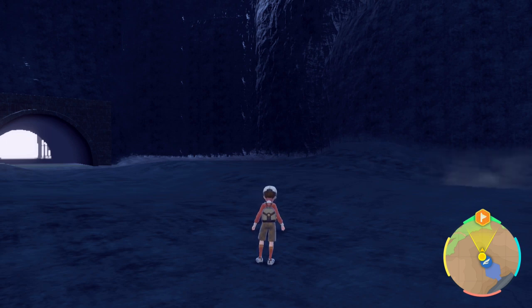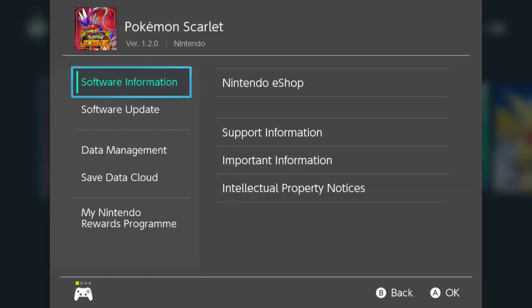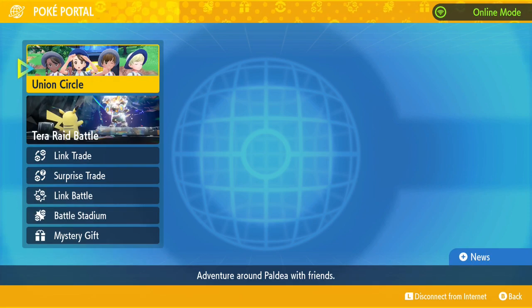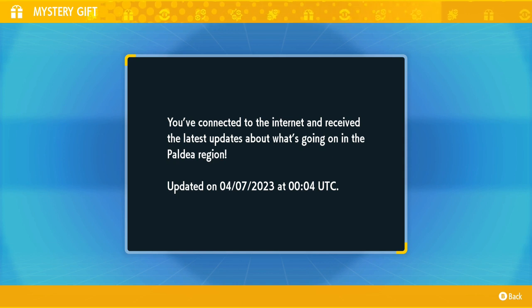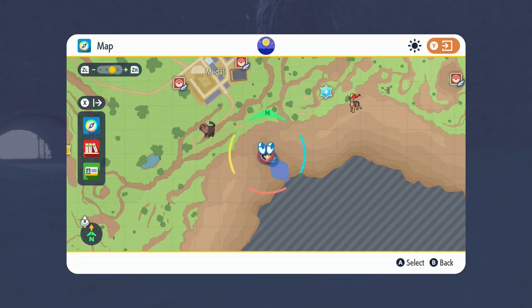First thing you need to do is make sure you are updated to the game's most recent update, which is 1.2.0, and obviously make sure you are connected to the internet. You can see the L button that says 'Disconnect' — that'll say 'Connect' if you're offline. Then all you have to do after that is go into the Poké Portal menu, Mystery Gift, check the Poké Portal News. It says you're connected to the internet and see what's going on in the Paldea region — and that's literally it.